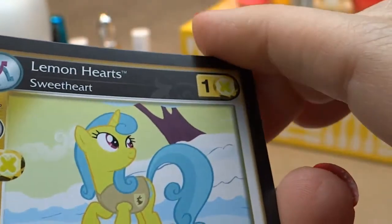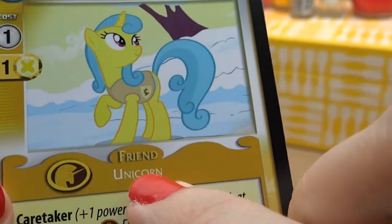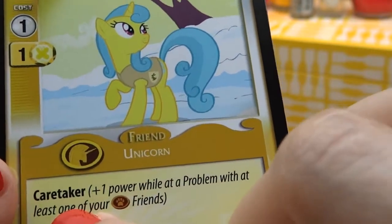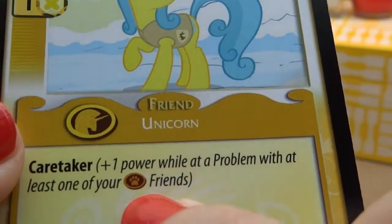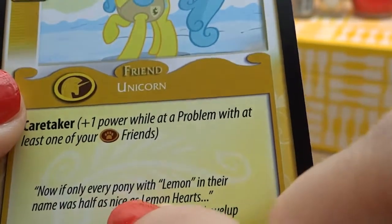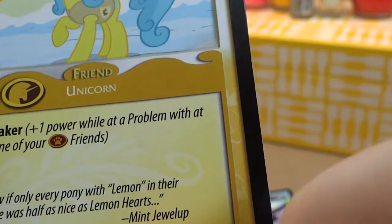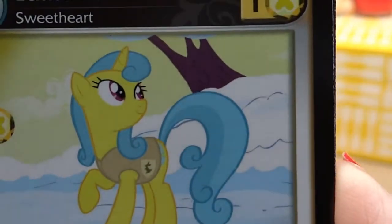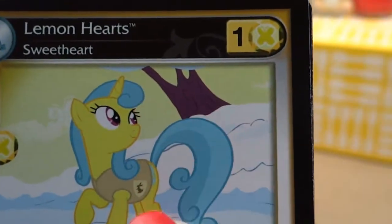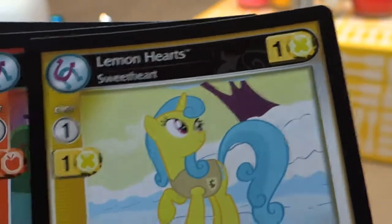Next we have Lemon Hearts, and underneath it says sweetheart. Let's read about Lemon Hearts. Friend Unicorn, Caretaker: plus one power while at a problem with at least one of your friends. Now, if only every pony with lemon in their name was half as nice as Lemon Hearts — Mint Julep. So I guess Mint Julep said that about Lemon Hearts. Check out her fancy tail, and she's got cute eyelashes too, actually.